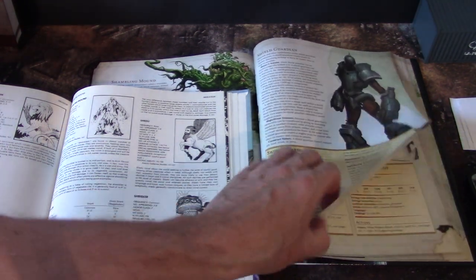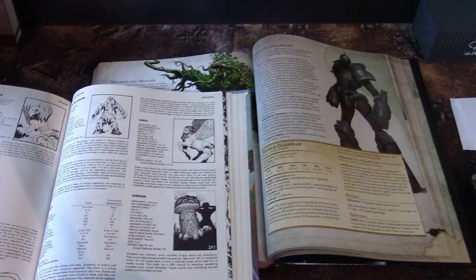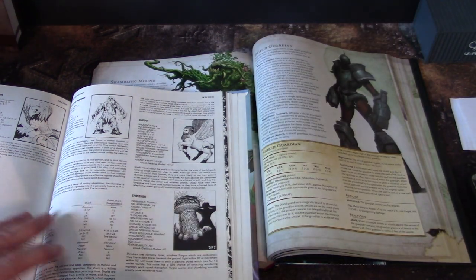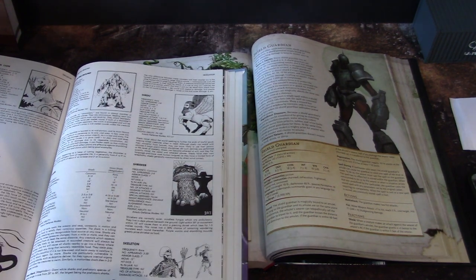Shrieker — I think a Shrieker does not appear in the modern manual; it might be under Fungus or something like that. The Shrieker was a really cool monster — you could just spread it wherever, and basically if someone comes near it, it sets off an alarm.